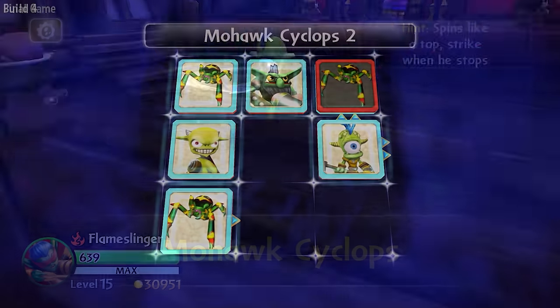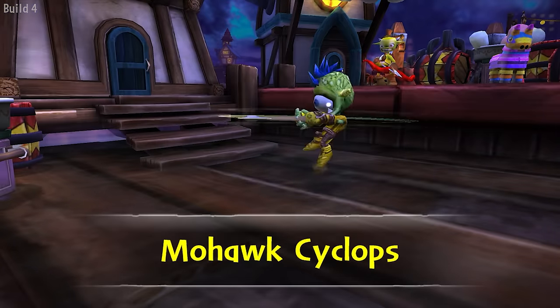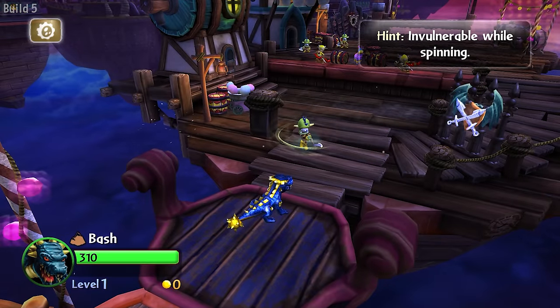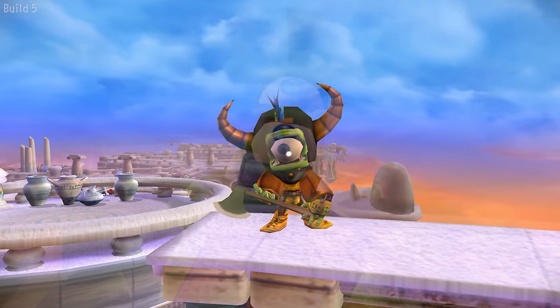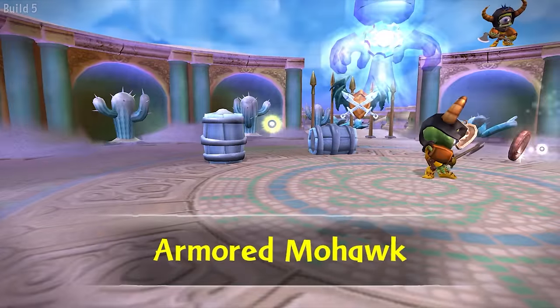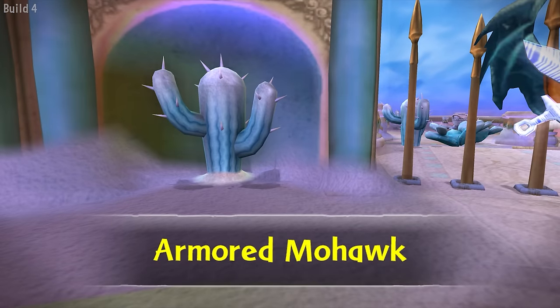Mohawk Cyclops does this for its Skystone animation. Early intros include 'More deadly with a mohawk' and 'Invulnerable while spinning.' Armored Cyclopsies have two different intros: 'Now with protection' and one of my personal favorites — 'Takes a lickin' and keeps on spinning.' They're also listed as cacti according to the camera.